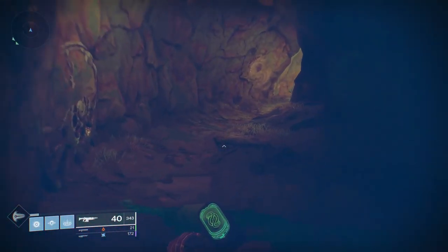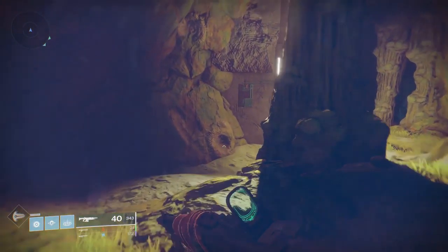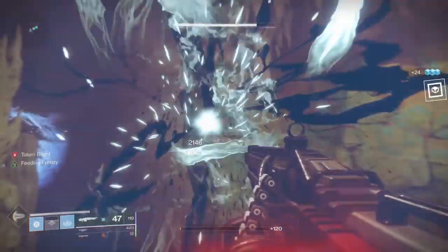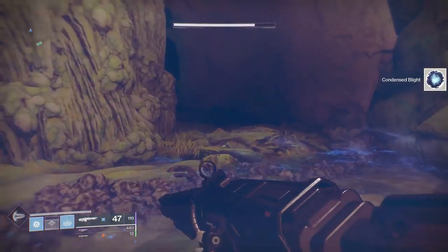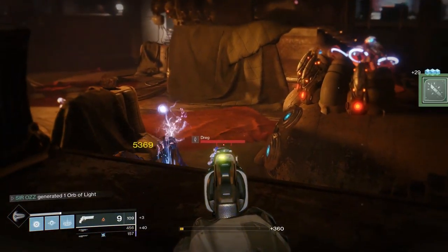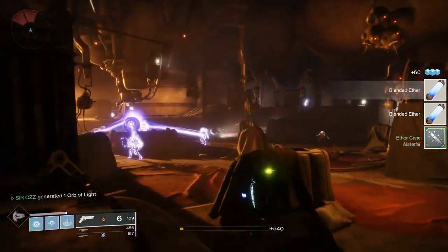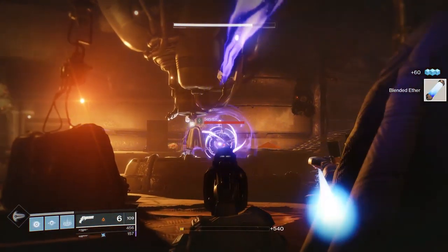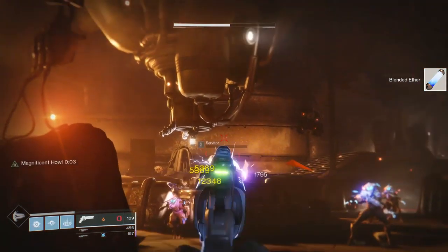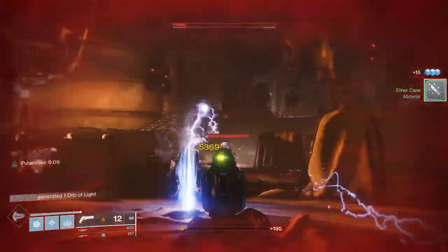Next we took out the Blights in a Lost Sector on Io — the one right next to Asher Mir. There's one Blight in there: you take it out, run out, run back in. Pretty simple. Do that about five times and you're set. We did the Fallen multi-kill last because it was something we had to do solo. I went to the Lost Sector next to Spider and got a lot of multi-kills there easily — had to do it maybe two or three times and I pretty much finished it.